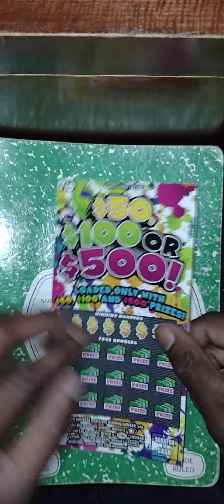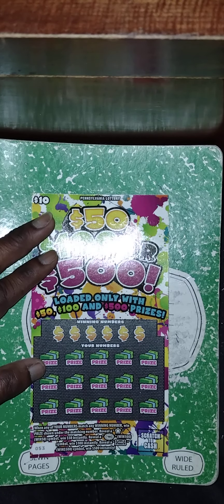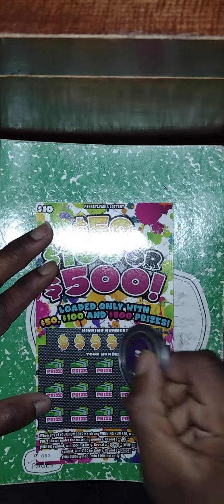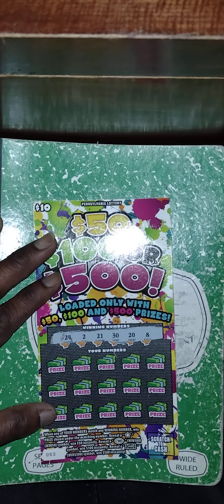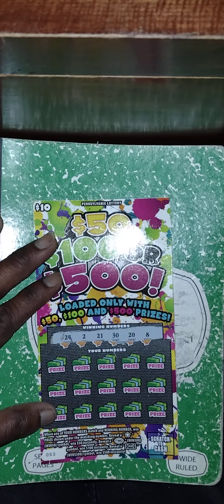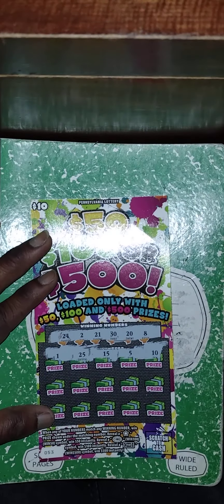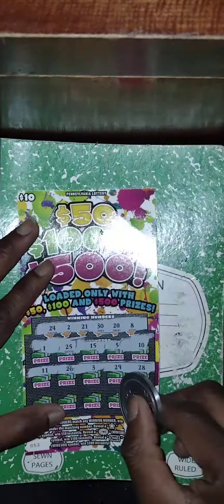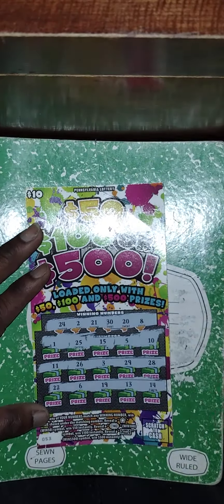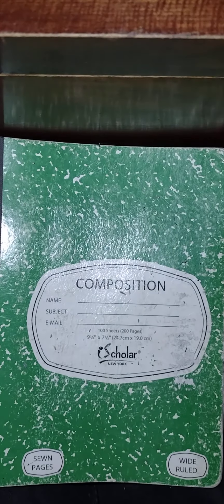Next ticket from the second machine at Giant — win $10, $50, $100, or $500. Number match game — get the star to win $50 instantly, a $100 burst to win $100 instantly, or a $500 bill to win $500 instantly. We're about $5 short of profit if we hit $50 here. No matches in rows one, two, or three. This ticket is a dud.